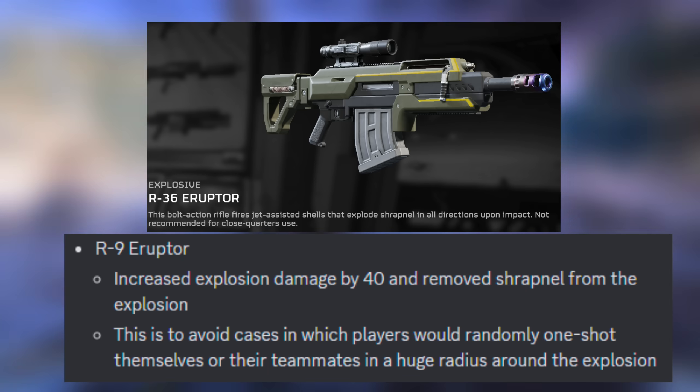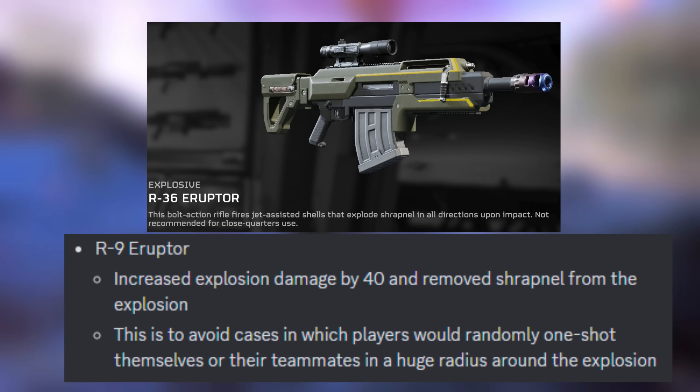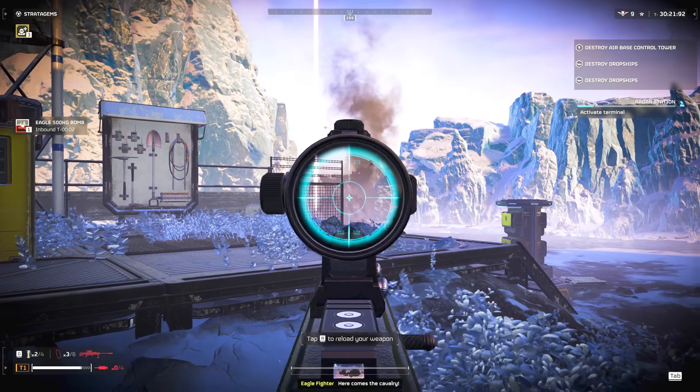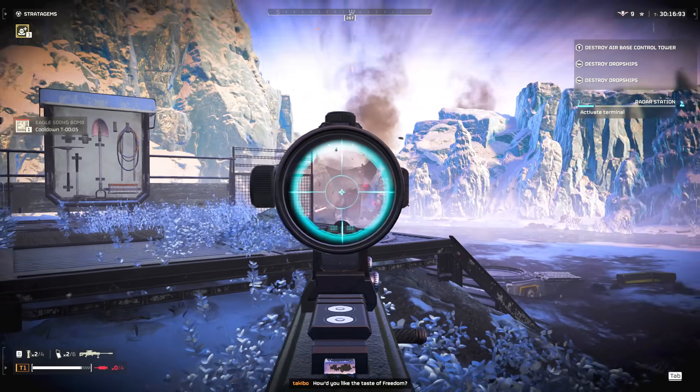This is to avoid cases in which players would randomly one-shot themselves or their teammates in a huge radius around the explosion. We're not exactly sure how much damage the shrapnel could realistically do before this update, but I think Eruptor users in general should be happy with this change.